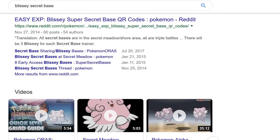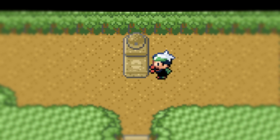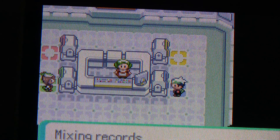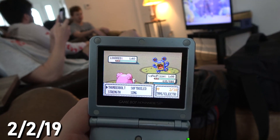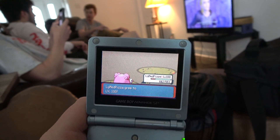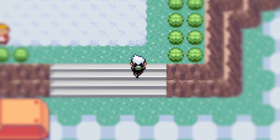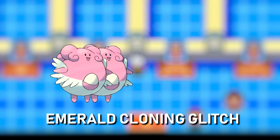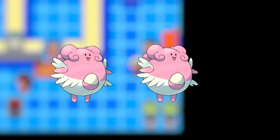The Blissey Secret Base strategy became a very popular training method with Omega Ruby and Alpha Sapphire's super secret bases, but in the original games you can still pull it off through regular secret bases and mixing records, given that you have 6 level 100 Blissey. So to start out with all the crazy preparation for this gauntlet, I trained a Blissey to level 100. Since the focus is training an egg to level 100 and not necessarily the Blissey, I did something I don't normally resort to: using the Emerald Cloning Glitch. Since we're already using the Pomeg Glitch, it seemed fun to make use of another glitch to make my life much easier.